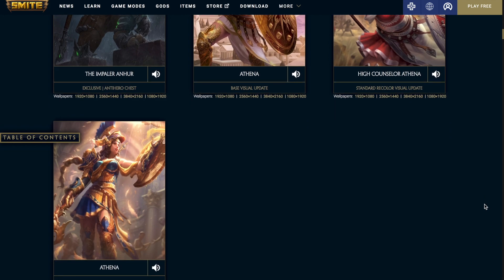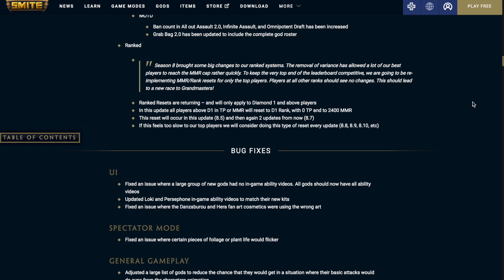Finally, we're going to be going over the rank changes and some of the game mode changes. For ranked, there's going to be a rank reset — this will only apply to people who are Diamond 1 and above. All players above D1 in TP or MMR will reset their D1 rank to 0 TP and 2400 MMR. This reset will occur in this update, 8.5, and then again in two updates from now, 8.7. If this feels too slow to our top players, they are considering doing a type of reset every update — that would be interesting.